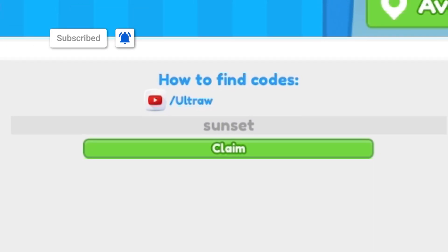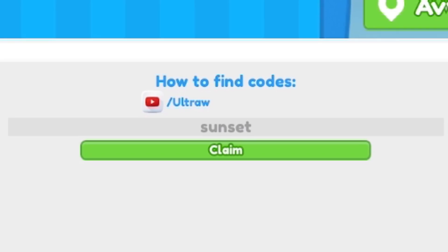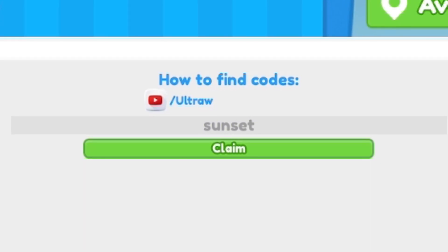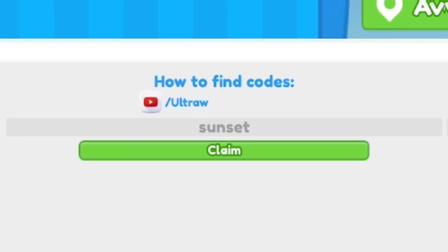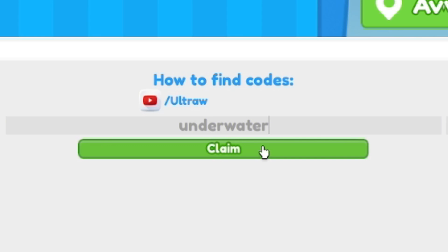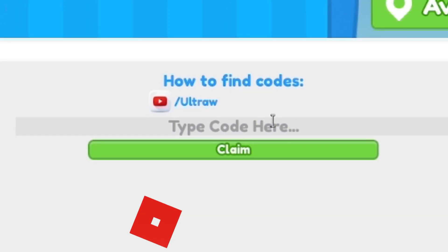If you haven't entered my daily Robux giveaways, I seriously don't know what you're doing — they're completely free to enter. Just like, subscribe, and comment your Roblox username. Moving on, the next code is 'underwater' — U-N-D-E-R-W-A-T-E-R. Redeem that one for the balloons arc.